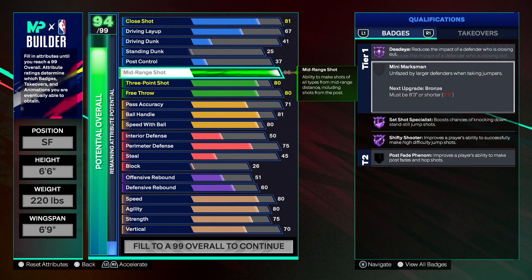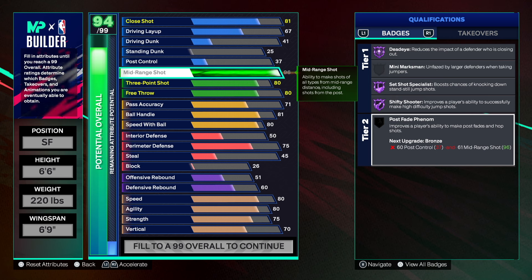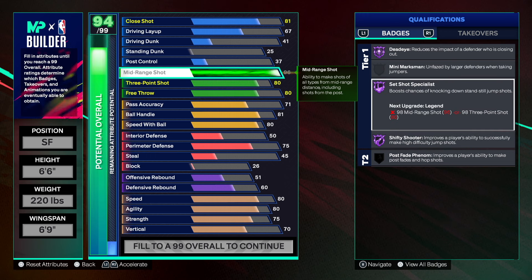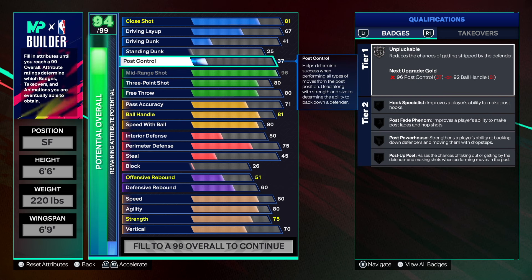By maxing mid-range out at 96 you get Shifty Shooter, Set Shot Specialist, and Dead Eye — all on Hall of Fame. And we haven't even added post control yet. Set Shot Specialist boosts chances of knocking down standstill jump shots. Dead Eye reduces the impact of a defender closing out. Come on, DeMar DeRozan.